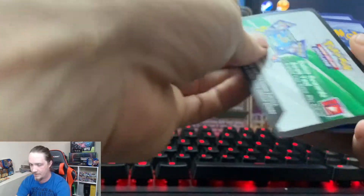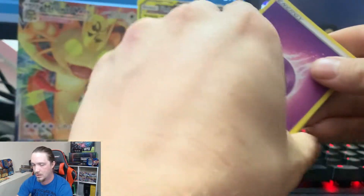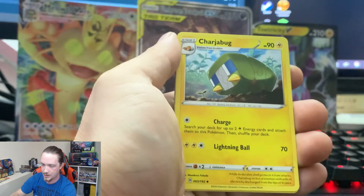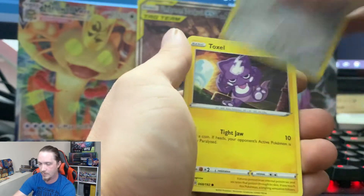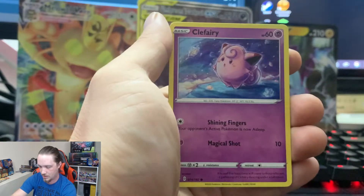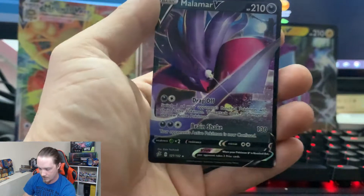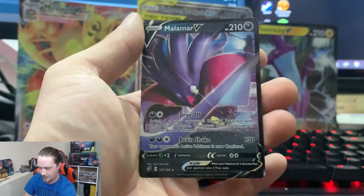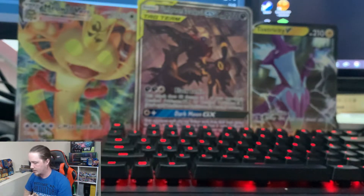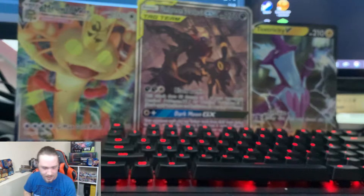Going to spit straight fire here. Psychic Energy, Hawlucha, Indeedee, Charjabug, Bronzor, Toxel, Litwick, Lotad, Clefairy, Reverse Holographic Training Court, and a Malamar V card. Not a bad pull for that pack. Is that technically a full art? That is technically a full art.